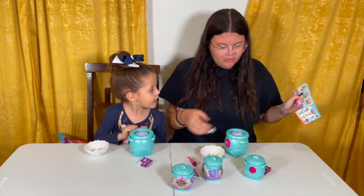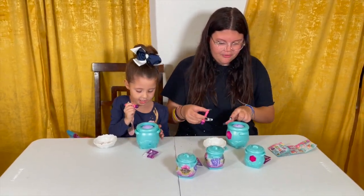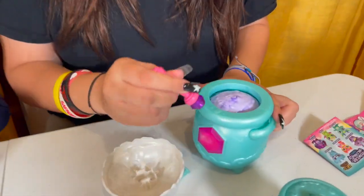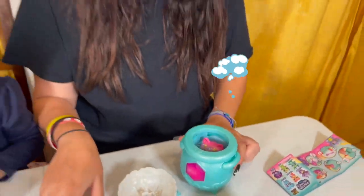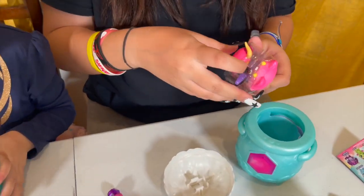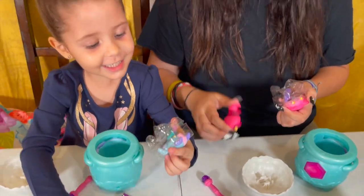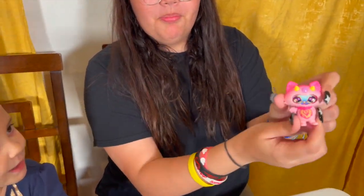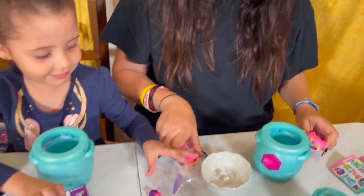Okay, now we're going to grab our little wands and we're going to tap it right on this little gem right here. Okay, ready? That's scary. Okay, now let's see what characters we've got. Look at this! I got this cute little bear thing. What is it? A bear box? That's weird, I'm not sure.